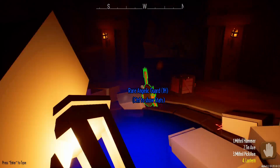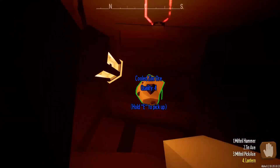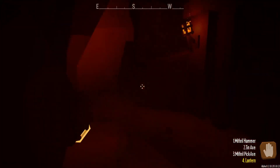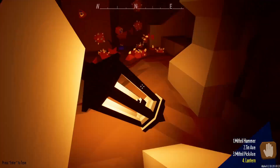We got a rare angel one-handed guard, and some zinc — so we can always secure that in there. Is there anything else in here? There was not.